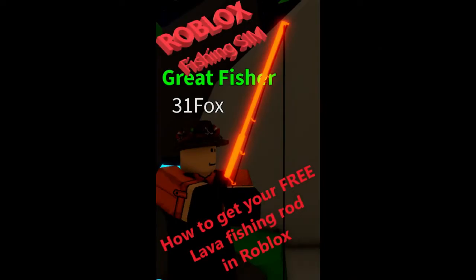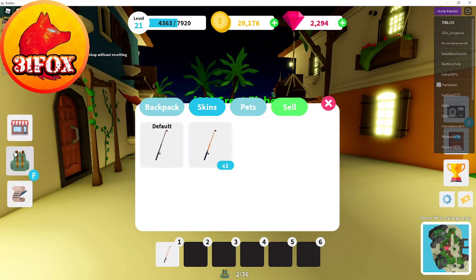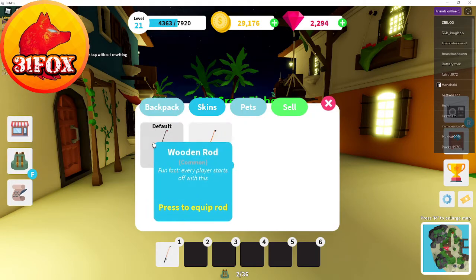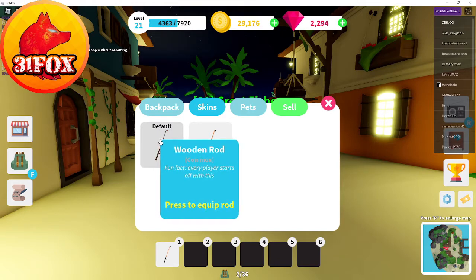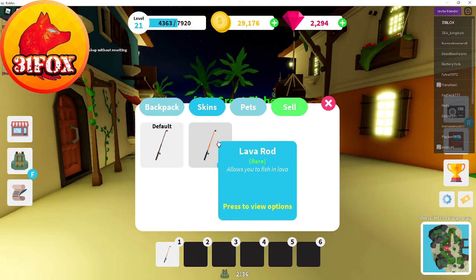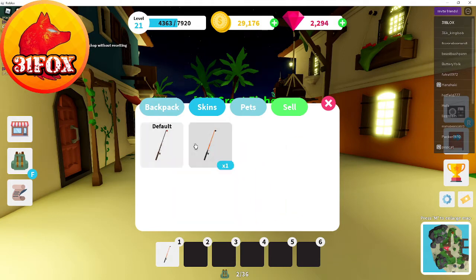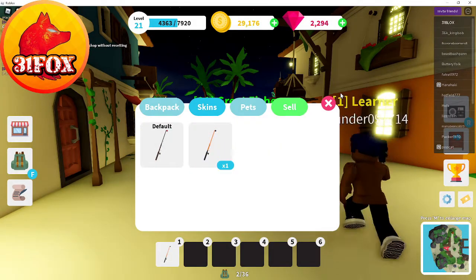This is how to get your free Roblox Fishing Simulator lava rod. That's right everyone, today it is time for all of you to learn how to get your very own lava fishing rod. You're level 10, tired of using the standard fishing rod — it's time to move on from the wooden fishing rod to the one and only lava rod. This is going to be your new rod, the epic rod of legend.